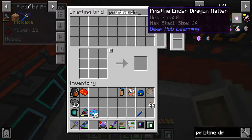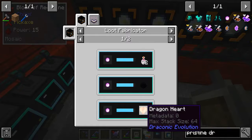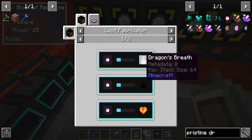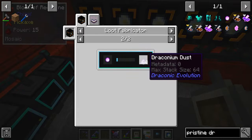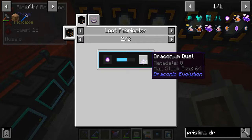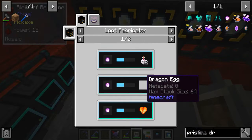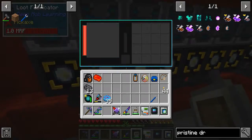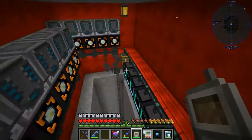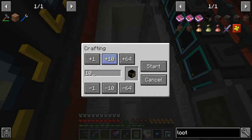Let's take a look at what I can get - dragon hearts, dragon eggs, dragon's breath, or draconium dust. I don't need the draconium dust, but the hearts, eggs, and breath are three things so I could set up one fabricator for each. I'm probably going to do that. Let's go ahead and set one up - I don't need that many, let's just do three.